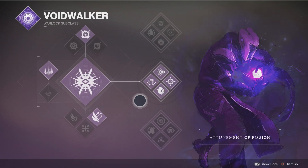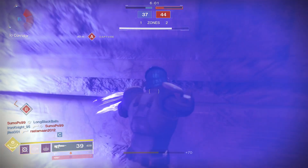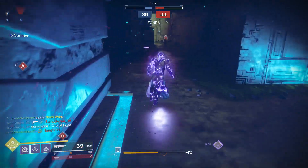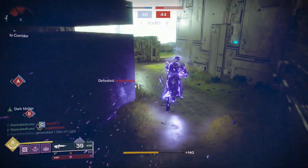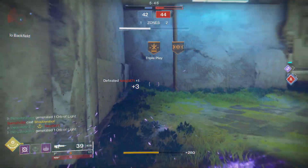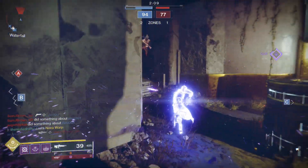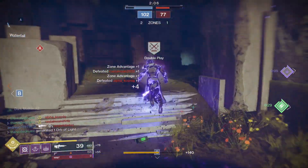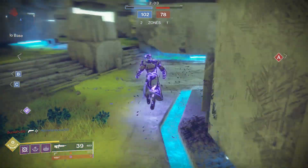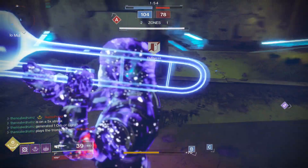Mark my words, it's going to be an Attunement of Fission meta. One other awesome thing I forgot to mention: don't be shy to take advantage of the AoE damage — the area of effect this super can do. I've had people above my head that I can hit while planted on the ground. Study the area of effect and utilize it, because as you'll see in the footage — look at that guy in the air, boom, he's done. I've had shotgunners and different supers go over my head and I just blow them up.